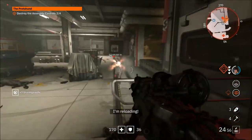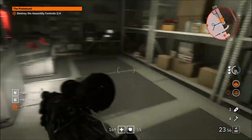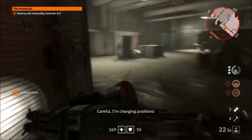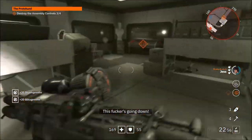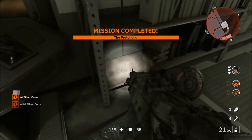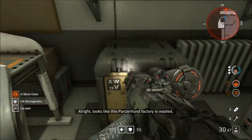Terrible gun, I'm going to use my shotgun instead. Where's the machines? Right here — that's all we gotta do, is destroy these machines. There's another machine on top. Going for the Nazi commander. There it is. We got all of them. Is that it? That's all of it. The mission's done — this Panzerhawn factory is wasted. Good job sis.